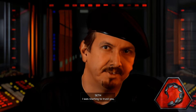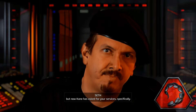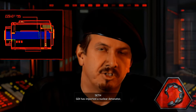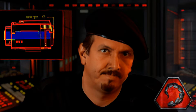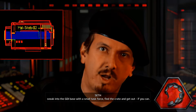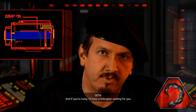I was starting to trust you, but now Kane has asked for your services specifically. He thinks you can handle this. GDI has imported a nuclear detonator, and Kane's intelligence shows it hasn't even been unpacked yet. Since you seem so brilliant, sneak into the GDI base with a small task force, find the crate, and get out, if you can. And if you're lucky, I'll have a helicopter waiting for you.